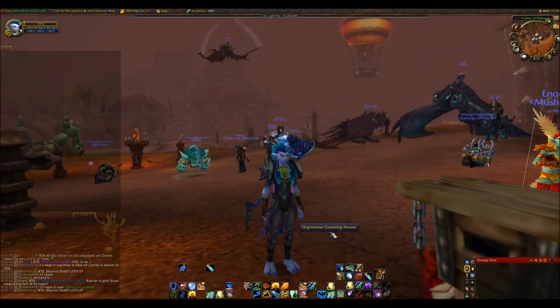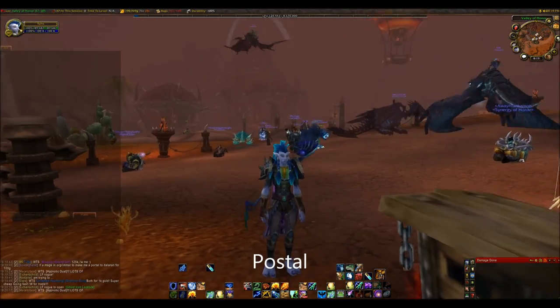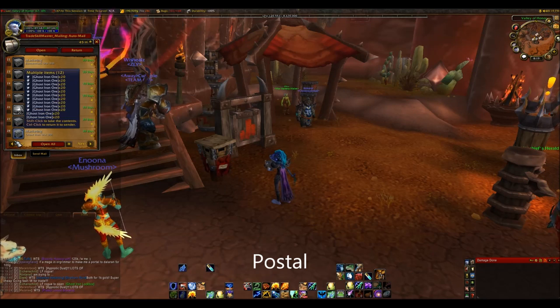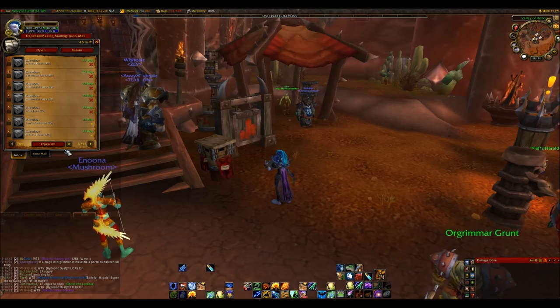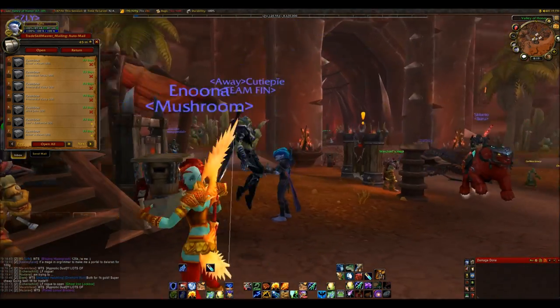I'm going to do them in alphabetical order except for the first one, because I think it's the most important of them all. So to start with I'm going to talk about the add-on Postal. What Postal does is basically it changes your mailbox UI. As you can see here there are a lot of new buttons that you may not have seen before. Postal is very customisable — it just makes mailing so much easier.